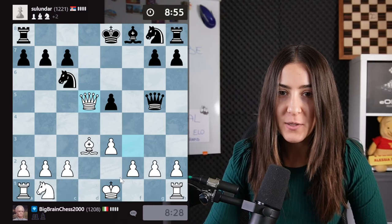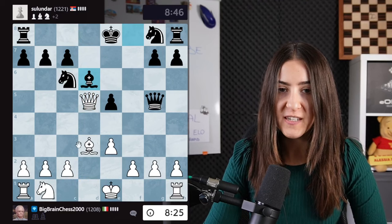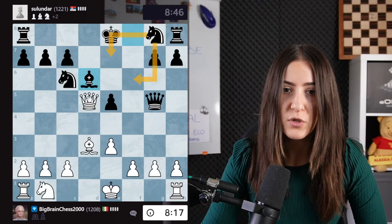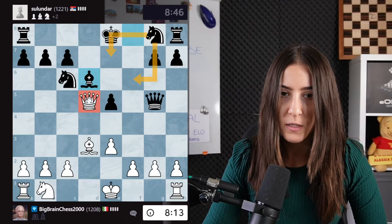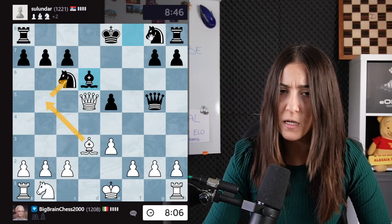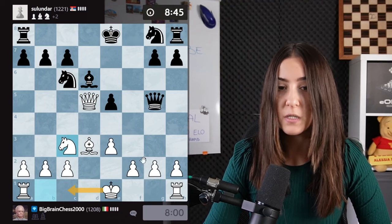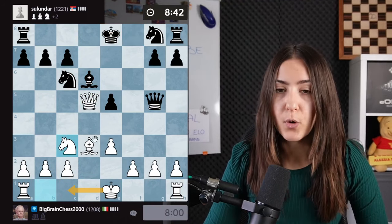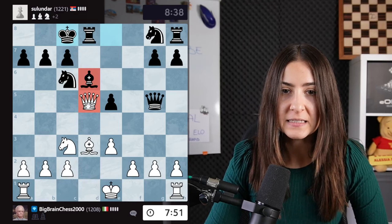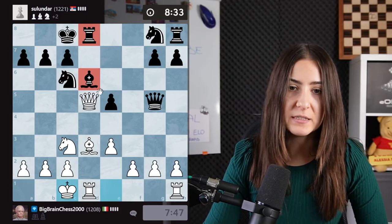I'm going to take this pawn and try to swindle. How to save lost positions: never give up and try to create problems for your opponent. Always ask what's their idea — they want to bring the knight out attacking our queen. I was thinking about bishop there attacking the knight, but there's a very natural move. They're protecting the knight, I have to move my queen, so I'll go with the knight out and I'm ready to long castle.